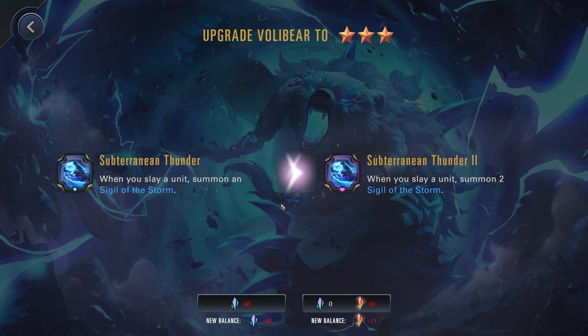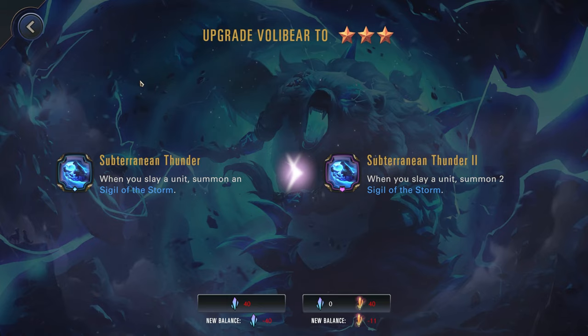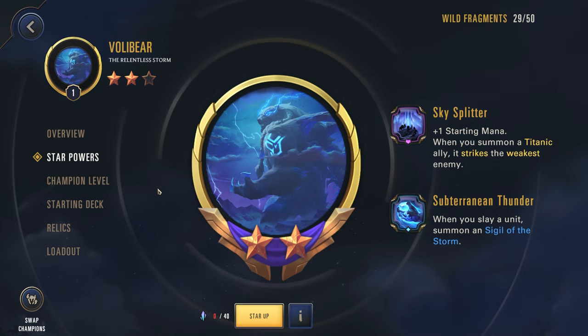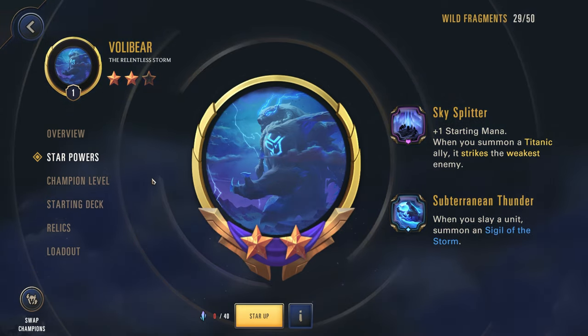For the three star, now when you slay a unit, you're summoning two Sigils of the Storm. So every time you kill a unit, you're reducing the cost of your Volibear by two. This is pretty crazy — you just kill a couple of units and you can get him out very, very quickly. Overall, I think these star powers work out quite well together and really help support Volibear, since he is such an expensive but powerful champion.